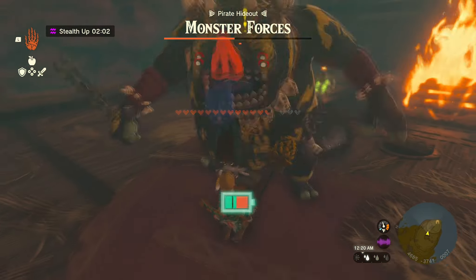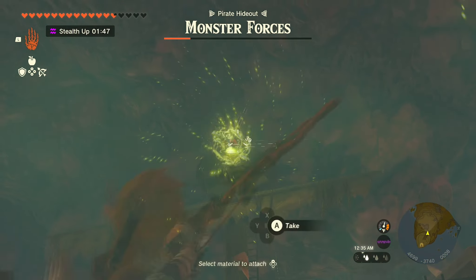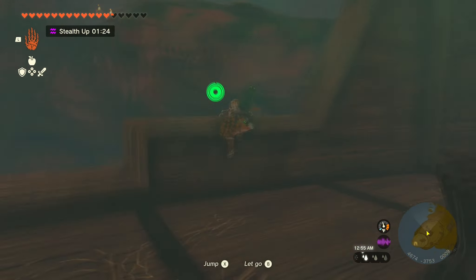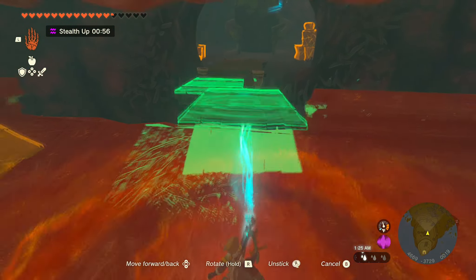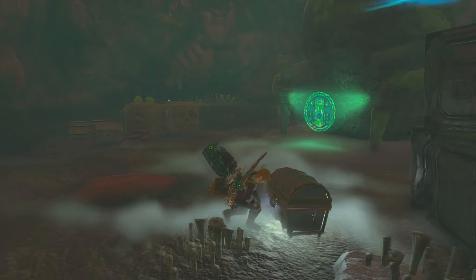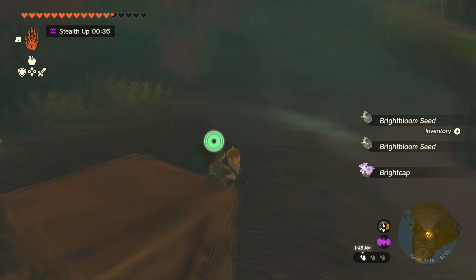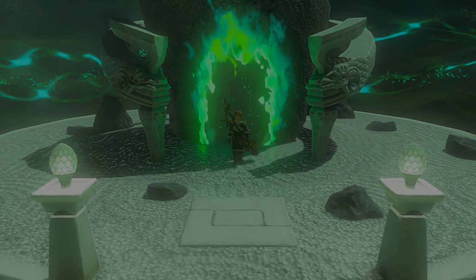Then head to the back of the island and jump in the air and paraglide so you can jump into the cave onto this boat. This is where you're going to fight the strongest enemy — he's going to be a big hobgoblin. Make sure you're strong enough to take him out. Everybody else is pretty weak so you can just one-shot them. After you pick up all the stuff, climb up to the top, connect two boards together to make a bridge, climb across it, grab all the rewards, and then go straight into the shrine.